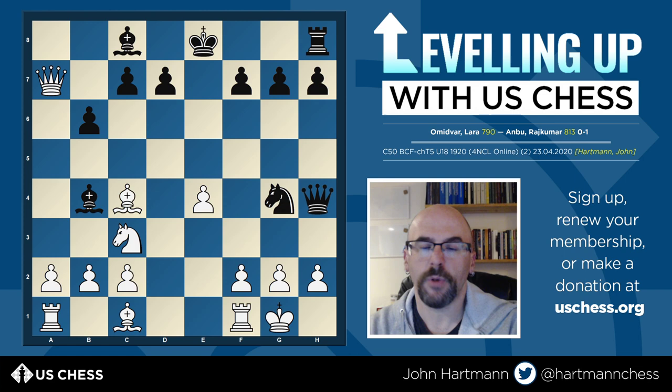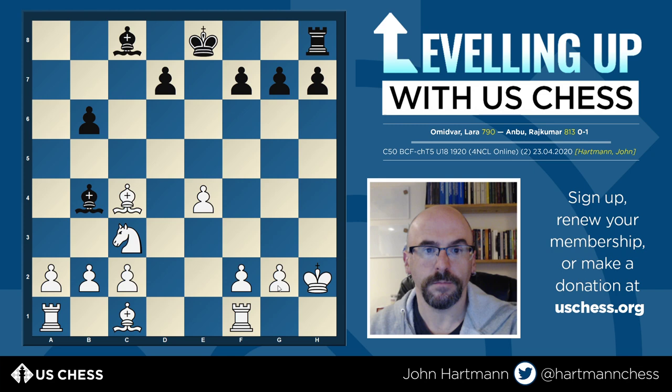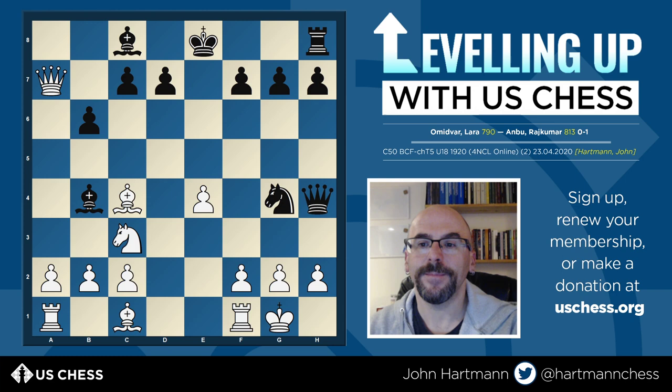The threat is queen takes h2 checkmate. In the game White played h3, which is perfectly fine — it stops the mate threat and attacks the knight. Just for what it's worth, you could also play queen takes c7 here, grabbing another pawn and directly defending h2. The idea is that if Black takes h2 thinking it's checkmate, they've actually lost their knight because White gave up the queen to defend. Still, White is up even more material — up a rook and a pawn, which is pretty good for move 14.